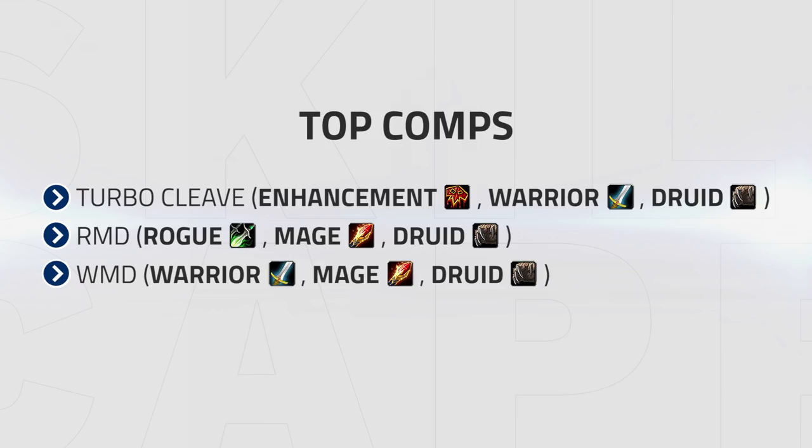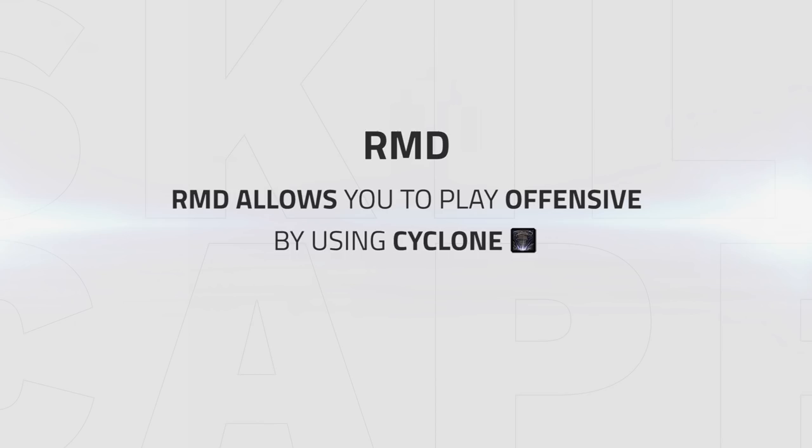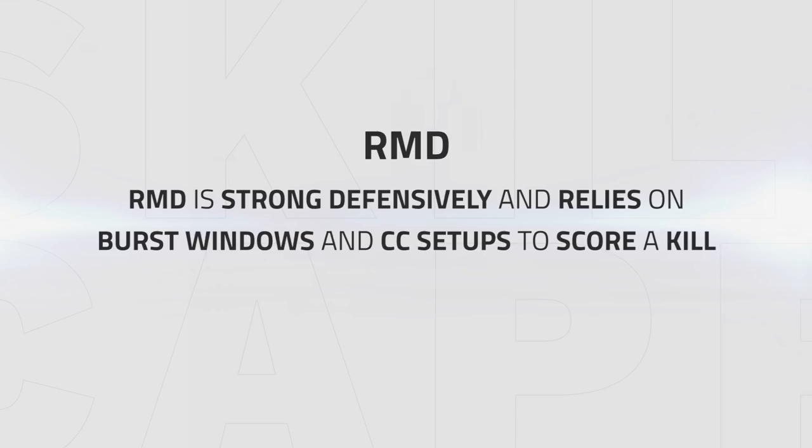What comp you want to play will depend on preference. Turbo is your go-to melee cleave since it has a lot of burst damage but can also survive till late dampening with off-healing and strong defensive cooldowns. RMD is very strong defensively and allows you to play more offensive as a healer by using your cyclone. This comp is one of the stronger comps to play as a Resto Druid because of how much CC it has.